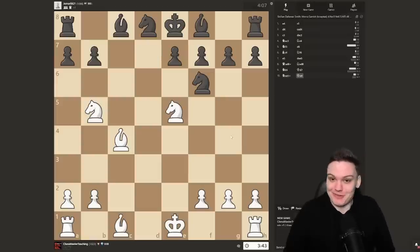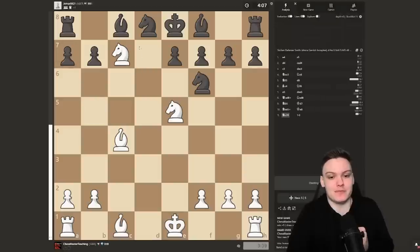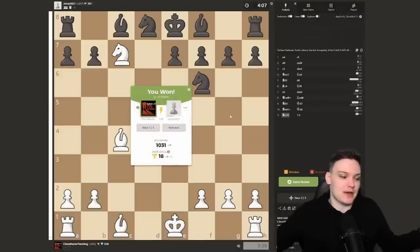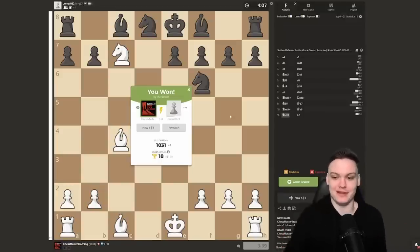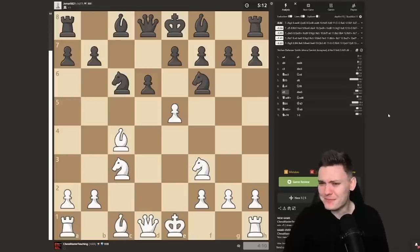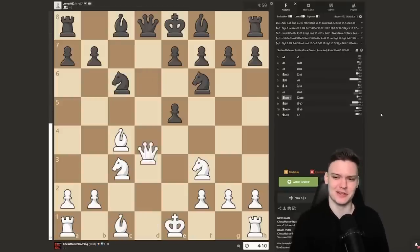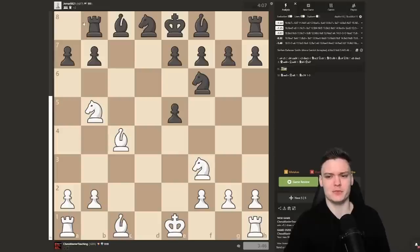If you're watching this, you really want to try out this opening — at least below 1500 you could easily get this every single time. Nc7, just look at this checkmate — I mean, what is this? You have to play this. I don't think there's literally any analysis that needs to be done, but I'm just curious about what happens after Rb8.